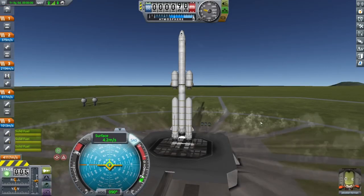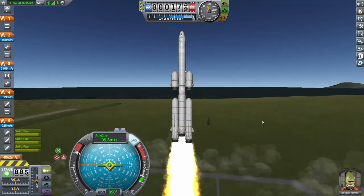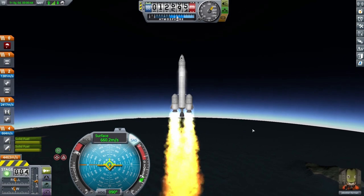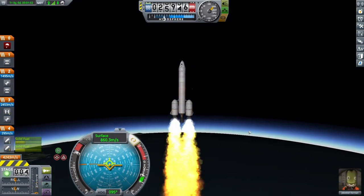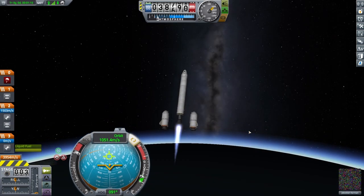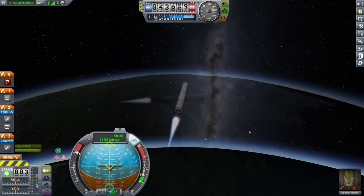Fly straight up to 25 kilometers before beginning pitch over. Like Tin Can 3, it takes about a minute to get there. Steering power will be limited until all the boosters are jettisoned. After they are jettisoned, take care not to oversteer. Bring the upper stage down to horizontal on a 90-degree heading.